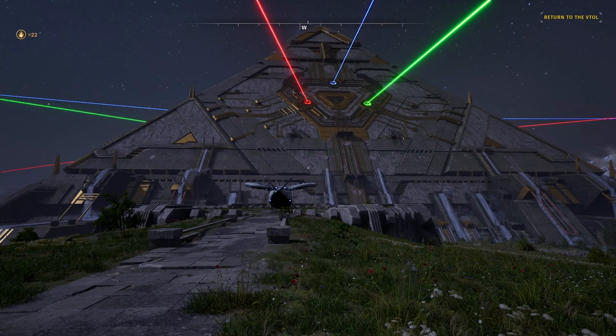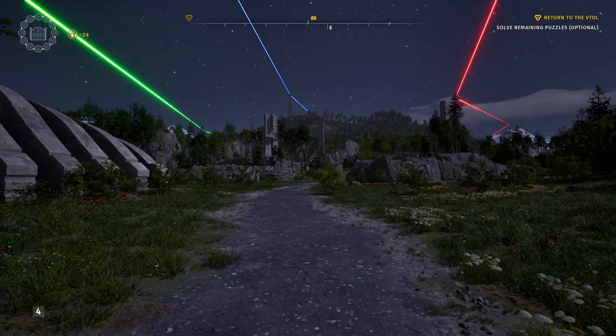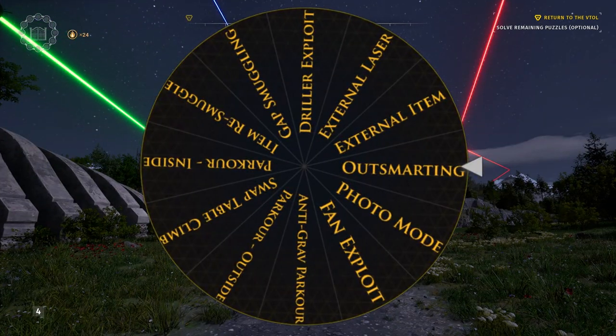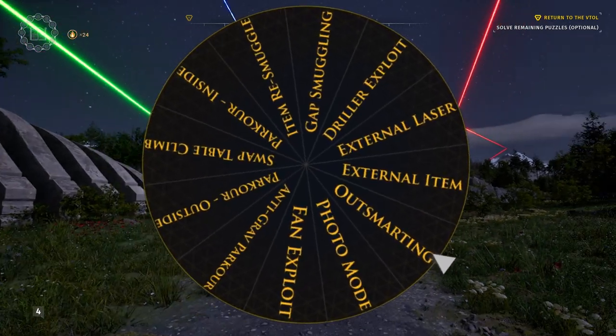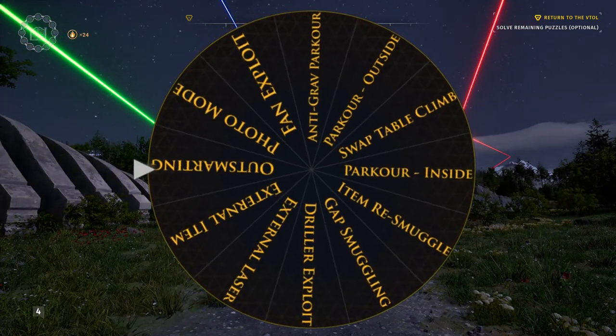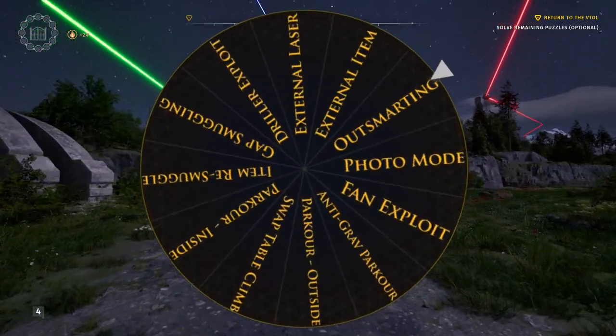Afterward, we're going to be solving all 12 gold puzzles before heading into the final section of the game. Second of all, I would like to introduce you to something that I like to call the Wheel of Crime. So on this wheel you can see 12 different types of exploits. Each gold puzzle corresponds to one of these exploit types, and we'll be giving the wheel a spin before each puzzle to determine which one will be next.